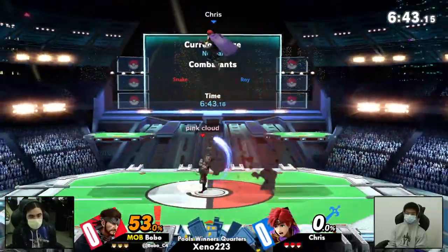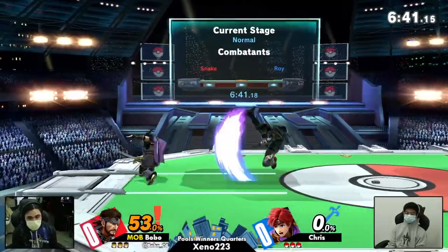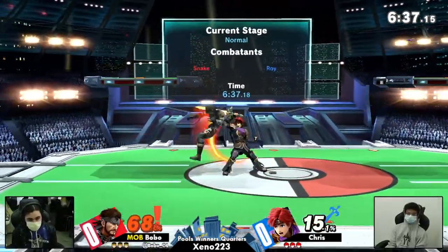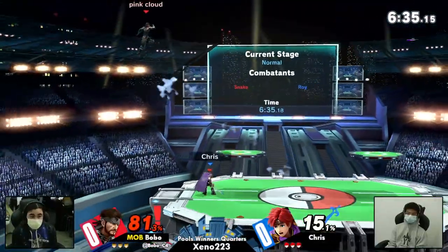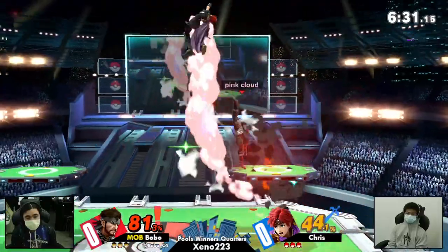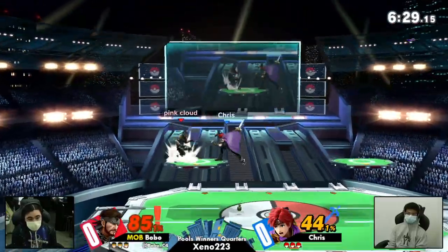Roy's Rising Nair is actually really interesting because the first hit not only will it hit above the grenade, but it picks up Snake and lifts both of them kind of up above where the grenade is. So it's actually really nice counterplay with Snake holding a grenade and shield — doing that Rising Nair because it doesn't seem to be hitting the grenade.